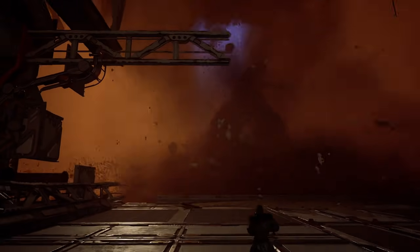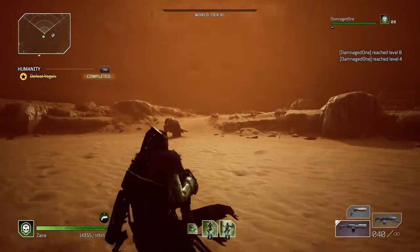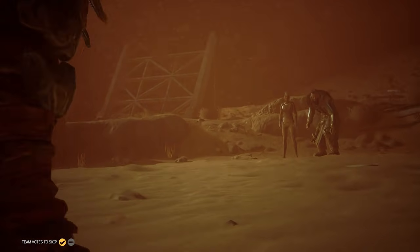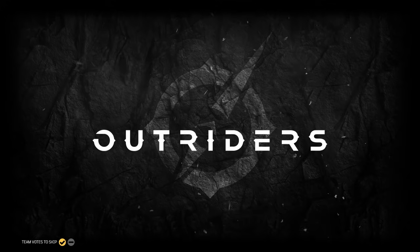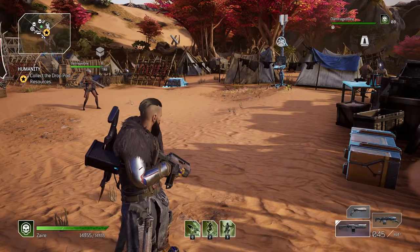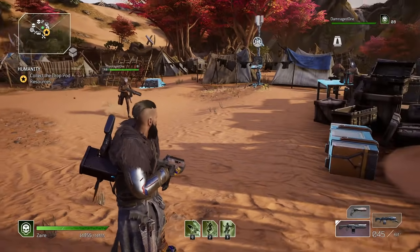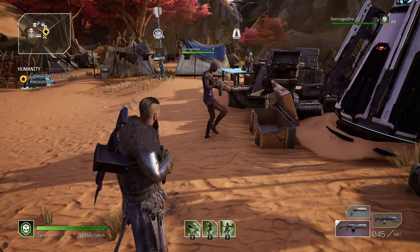Run through the mission like normal. Because it's on World Tier One, you should be able to one-shot the boss every time. Once you've fully killed him and completed the mission, the person being boosted will jump from level 2 all the way to level 8 in one go. Make sure the host skips the credits cutscene first. Once you've loaded into the Outriders camp, the person being boosted should run over to the chest and open it for a guaranteed legendary.